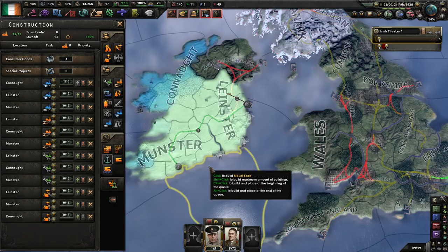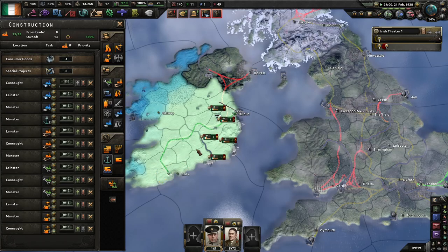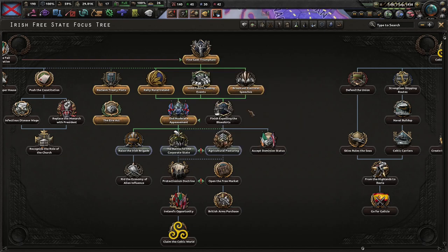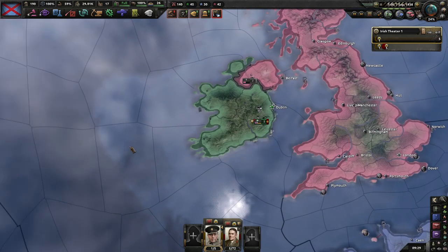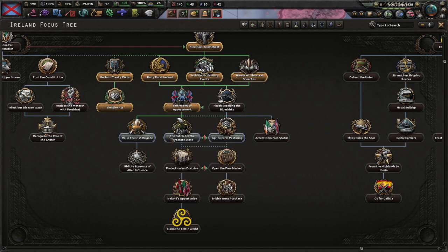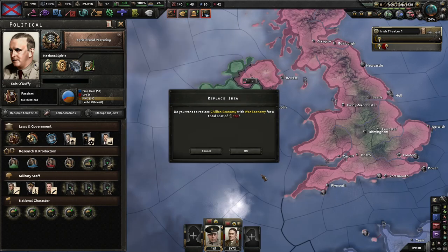I need to build a naval base now, just enough to refuel my ships and stuff. Now we have the government, and Britain and France have just created the Allies. I'm choosing to take that as the Brits are nervous about us. Next thing — probably going to go with this because consumer goods and lack of resource penalty would be really helpful. User speed would be nice. Production efficiency retention — but I think this is probably better and it does make sense because agriculture is still a large part of our economy.